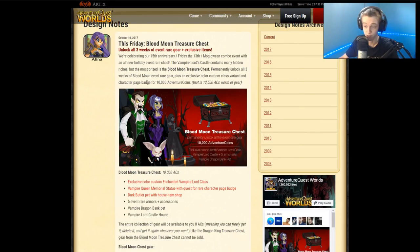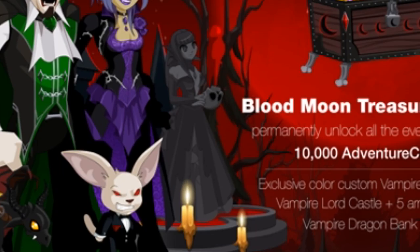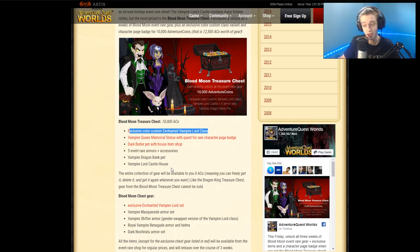Along with the brand new class tomorrow, there's also a 10k AC chest. I talked about this in yesterday's video — it'll be in the top right corner of your screen. It includes an exclusive color custom, a vampire lord class which may be the exclusive rare version, and a vampire queen memorial statue with a quest for a rare character page badge.